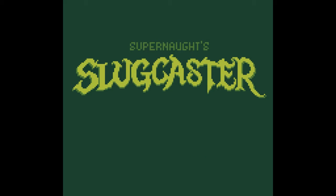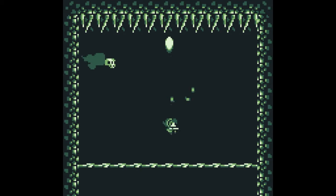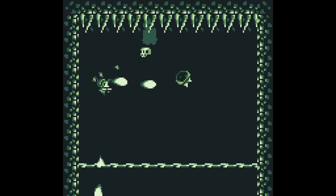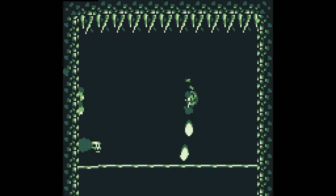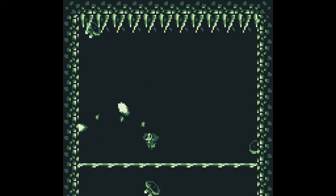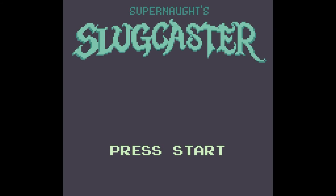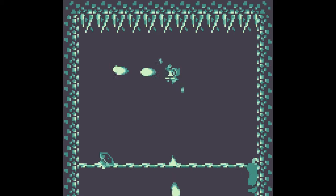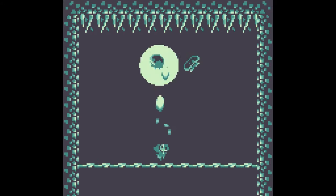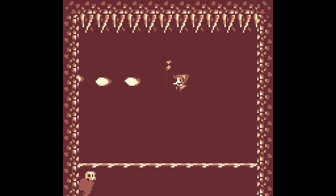We're playing Slug Caster. I think I understood — I died. You gotta use this gun to propel you about, protect you, and keep you up in the air, but not too far because there's spikes. Want to get more towards the middle and not at all towards the line. This is a really challenging game. I like how the color palette keeps changing — that's a nice little touch. Shooting above you — that's quite challenging because it does propel you down.